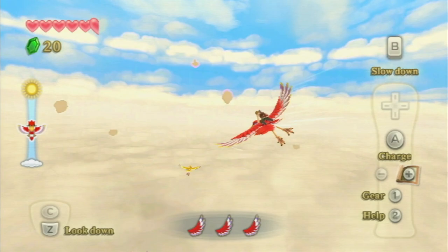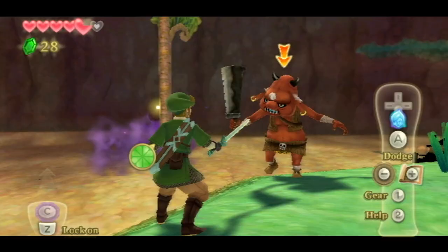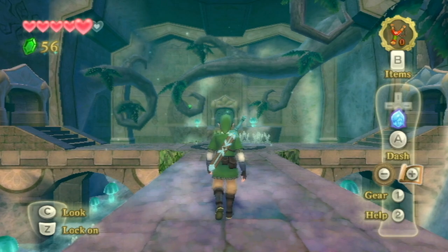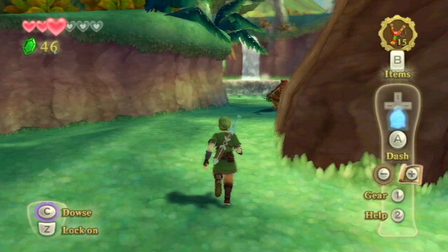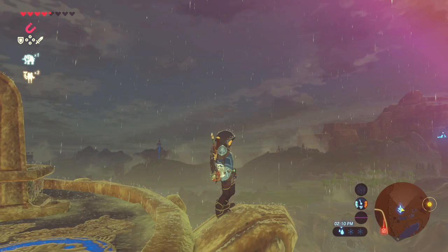On its 25th anniversary, Skyward Sword arrived, but the reception was perhaps not as warm as you might expect. At the time of release, many felt that Skyward Sword was somewhat stuck in the past, and it never quite reached the level of popularity you would expect from a mainline installment. Despite the new control scheme, the game failed to push the series forward, but this reception would ultimately give way to Breath of the Wild many years later, where the series took a dramatic turn.